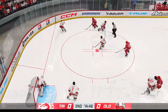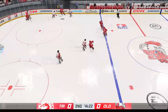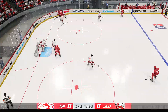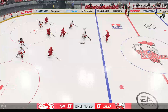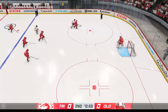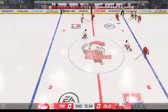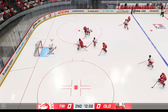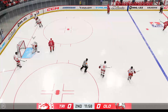Olomouc won the faceoff deep in their own end. Battle along the wall. Tracks it perfectly in the offensive end. Quick feed to Dano. Nice feed from the boards. From his own end he picks up the puck, takes the feed. Shot — stopped by the goaltender. That's the goalie's favorite save right there with the glove.